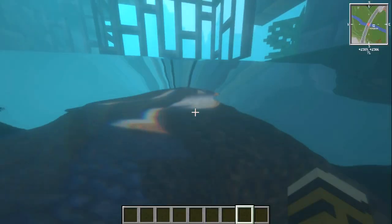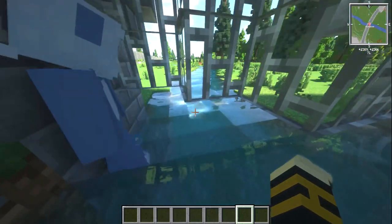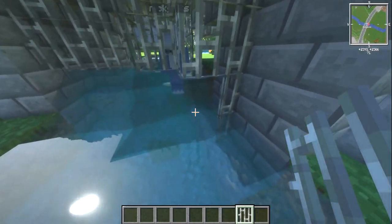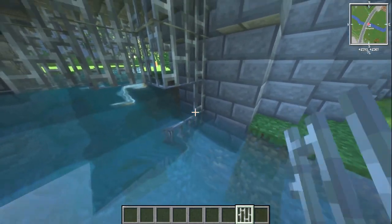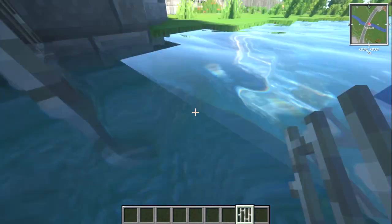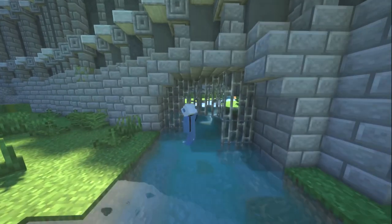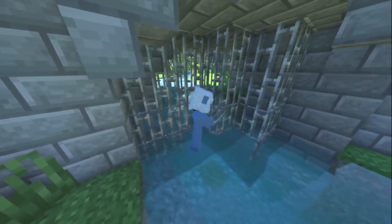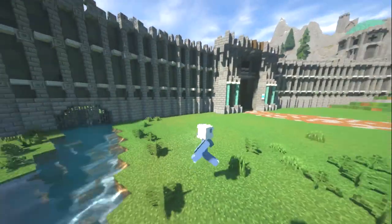You can get in underneath the gate — bit of a security problem there. Can you put iron bars in the water? Yeah, you can. You can do stairs and everything now — slabs, stairs, fences as well. I don't know when they did it, but I remember being amazed at them actually doing it. How mad is that? We've been asking for that for like five or six years in Minecraft and they finally just do it randomly.